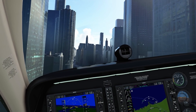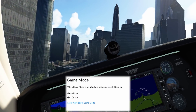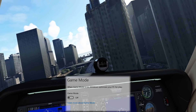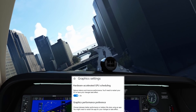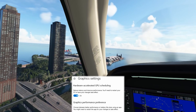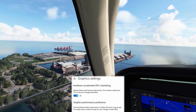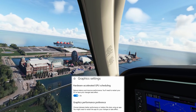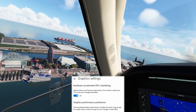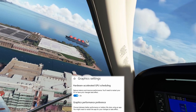Let's turn now to my other settings. Game mode is off on both my 2080 Ti and my 3090 system. I have HAGS — hardware accelerated GPU scheduling — switched to on, but that's because I've got a 30 series graphics card. If you've got a series 10 or series 20 graphics card, you should have it off, as it will increase the amount of stutters you experience.